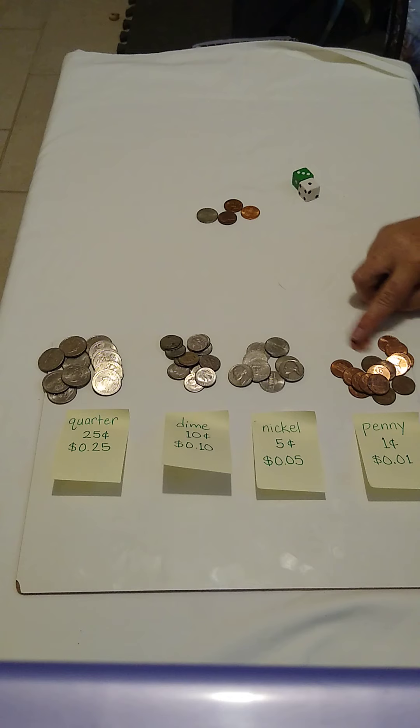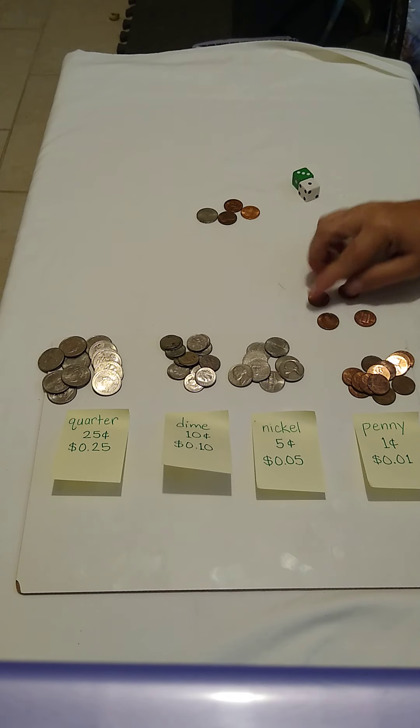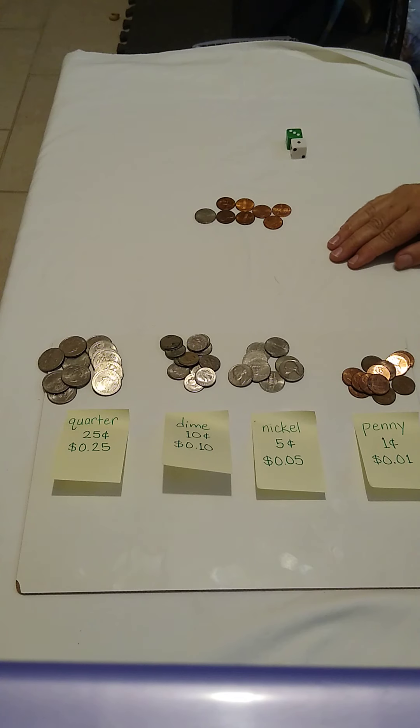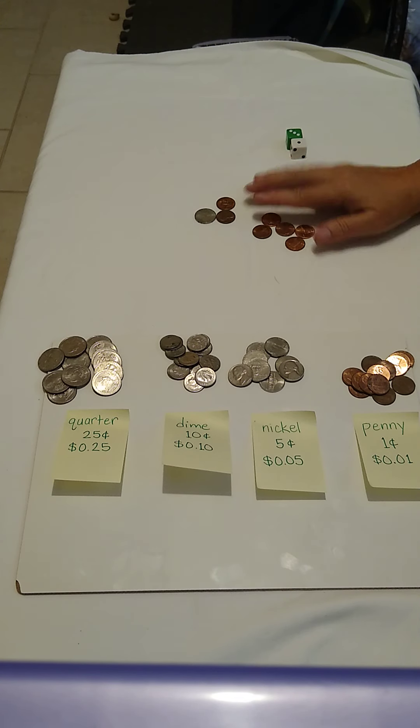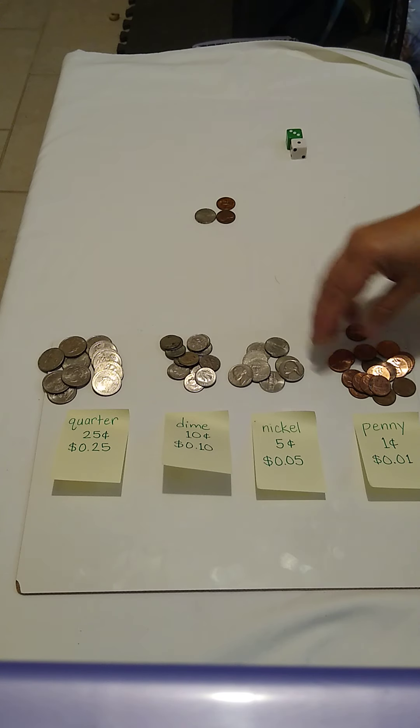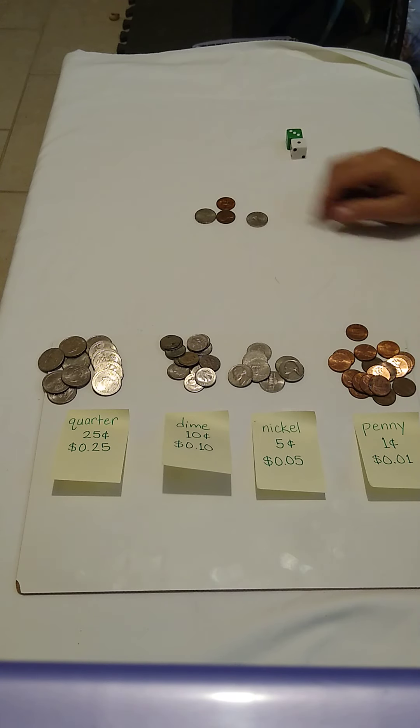Three plus one is four. The only money to make four is with pennies, so one, two, three, four. But now, as I look, I have more than five pennies — one, two, three, four, five. So I'm going to take these five pennies and exchange or regroup them for a nickel.